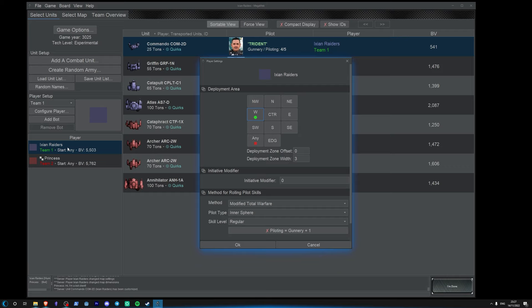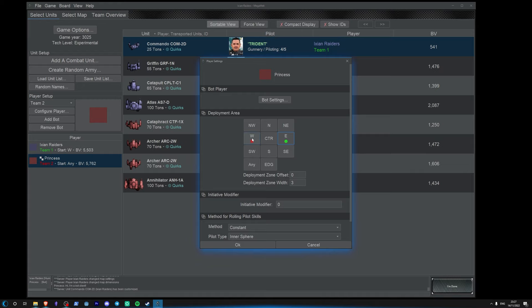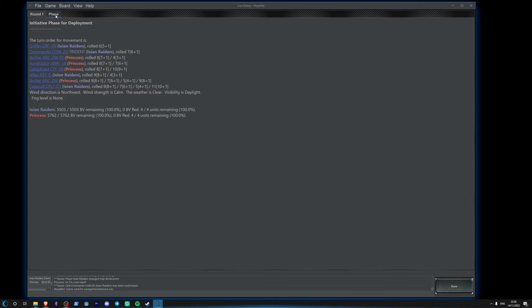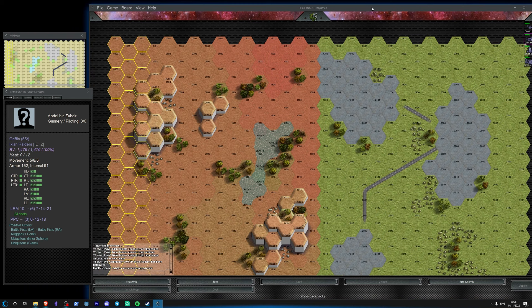Once that's set up, just double-check in your player settings that you are starting in the right position. Ixian Raiders — green — we want to start in the West. Click okay. Princess is starting in the East. When all that is set up and you've got the right map, just click 'I'm Done'. And there you go — here's your initiative phase. Click done and the game starts. Organize your windows a little bit; you've got your mini map up here.